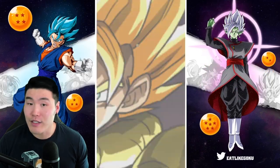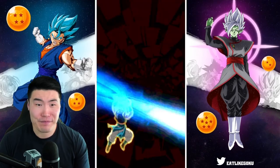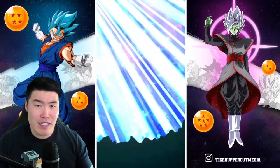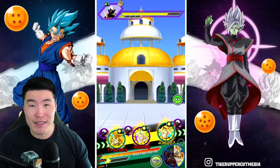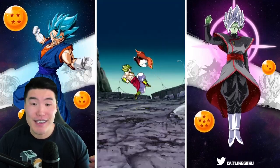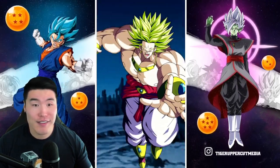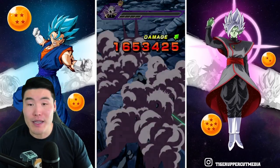We got a dodge so we didn't get to find out how hard he hits. I've been finding with these new Infinite Dragon Ball History stages that the enemies are getting a bit harder, so I definitely shouldn't be underestimating anybody. We should be able to finish off Mr. Popo here. There we go — moving on.